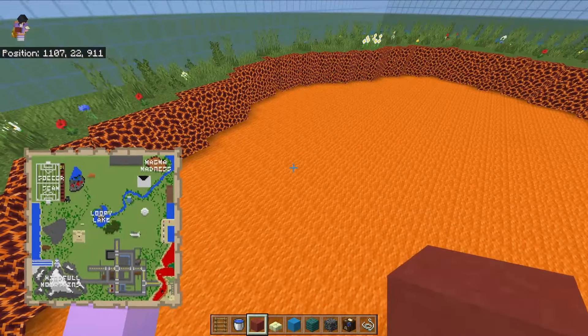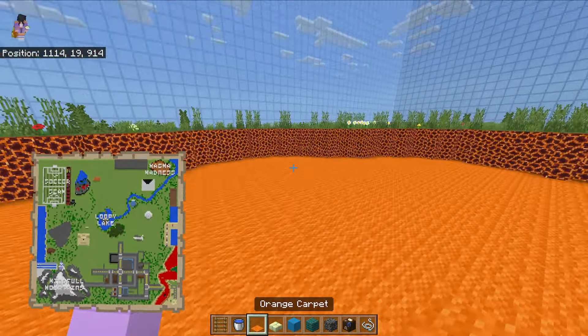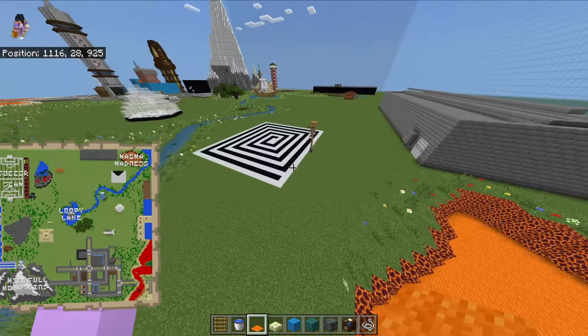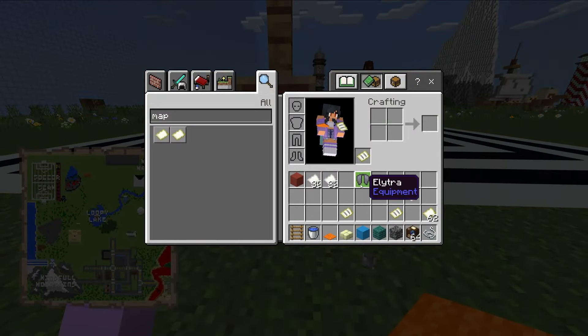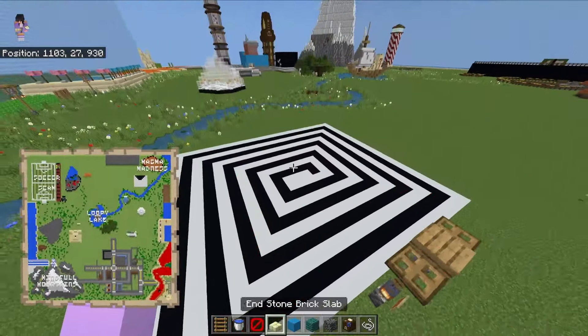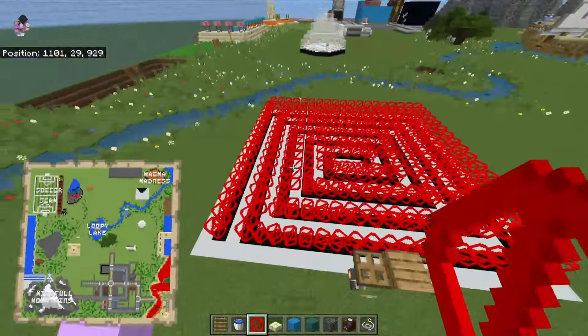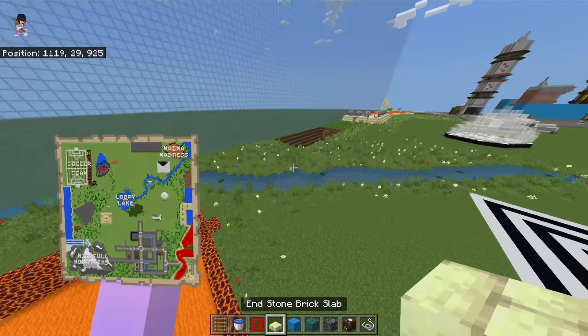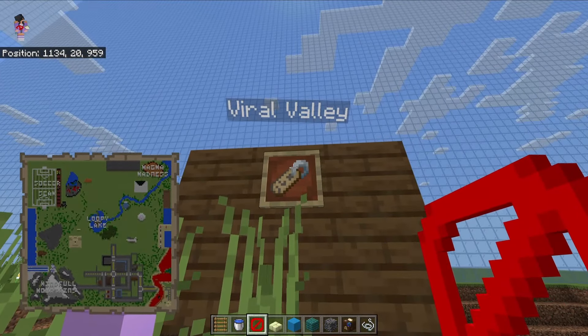Here's Magma Madness with magma blocks underneath. Over here is Trippy Trove - there was going to be really OP stuff in the middle and you'd have to walk through a maze, but never got to that. And over here is Viral Valley.